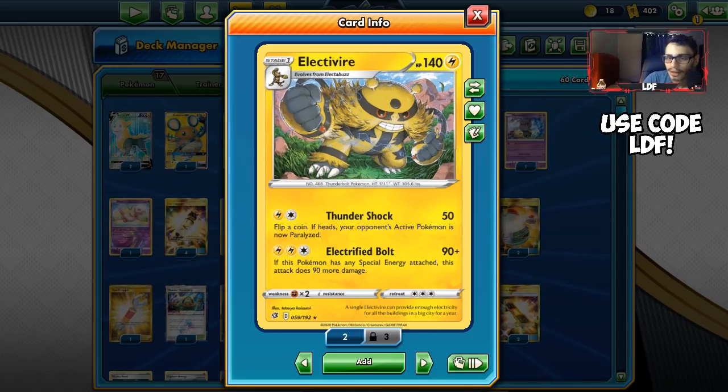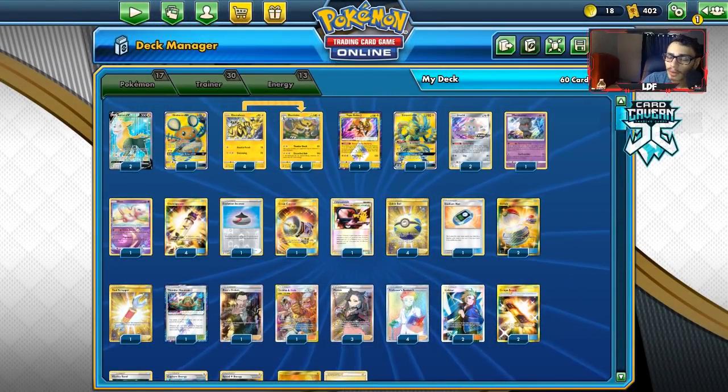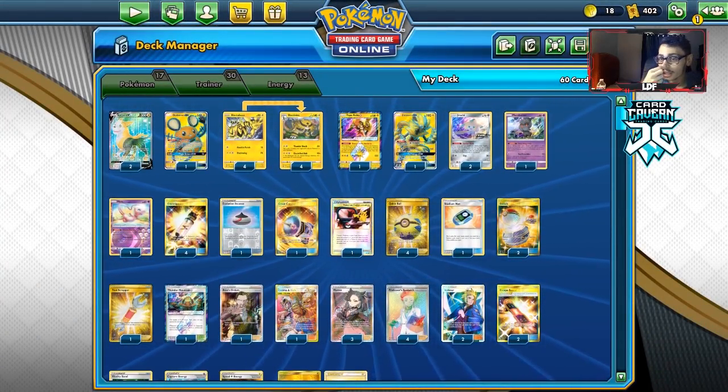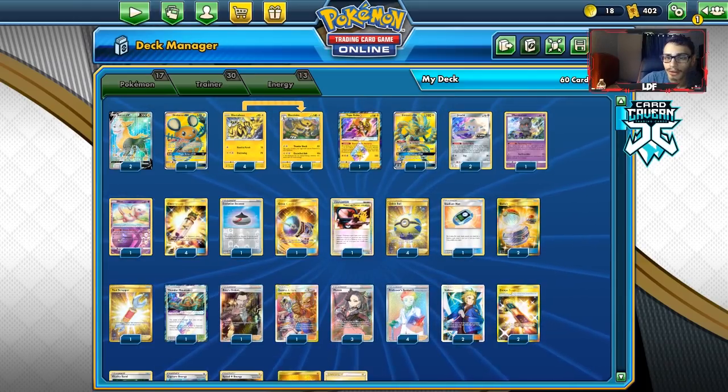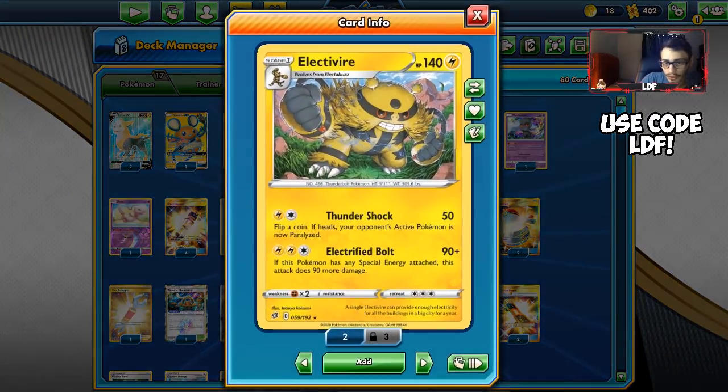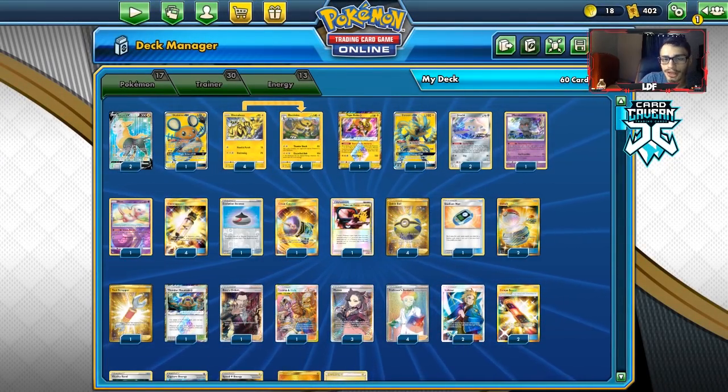180 damage isn't bad. We have Electro Power and Vitality Band, which means you can do 220 damage total — enough to one-shot a Zacian V, which is pretty relevant. Even the first attack, Thundershock, isn't bad either. If your opponent has no switches, Thundershock can buy you a turn, and then they're consistently going to have to deal with Electrified Bolt the next turn.